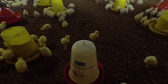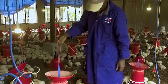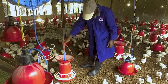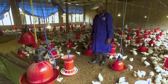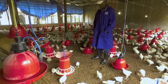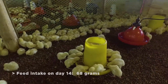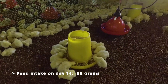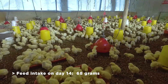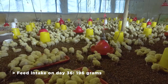Make sure the number of feeders is sufficient for uniform growth. A chicken should not be farther away than two meters from a feeder. Calculate the number of feeders required for the number of birds based on the capacity of the feeders. It is better to have five feeders too many than one too few. An increased number of feeders will help to get uniform weight and increase feed efficiency.